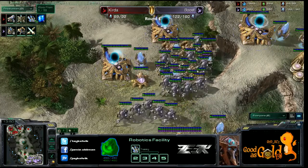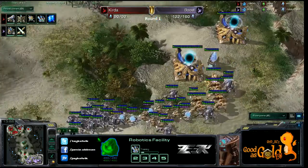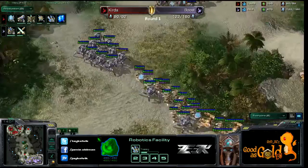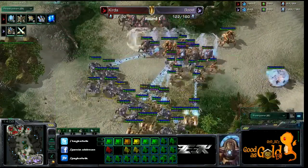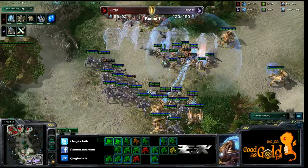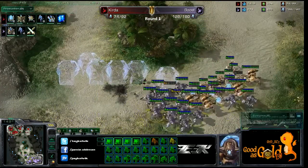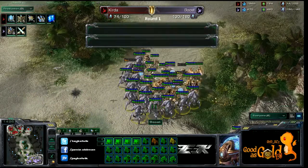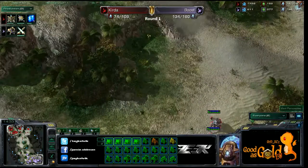We are seeing storm in production for Kirda and a warp prism. Are we going to see drop storm play on the mineral line? Because there are two storms, and now pretty much gone. It is really nice because he did not alert Boost — a nice force build, stopping in front with a lot of immortals. He hasn't really lost that many units compared to Kirda. Kirda is just moving back now because he has lost a lot of his units.